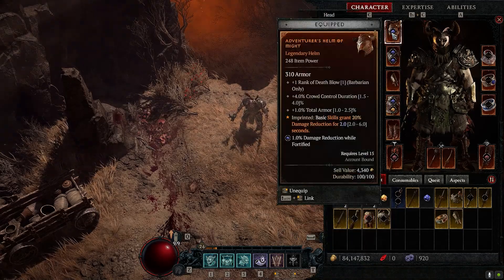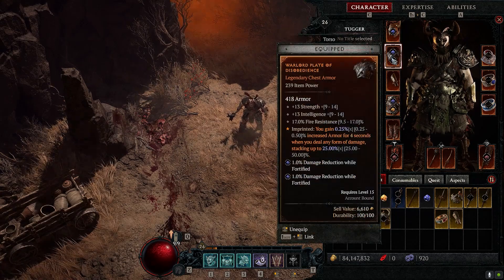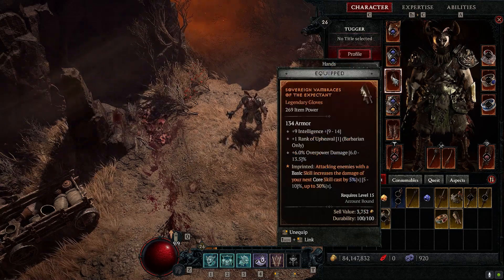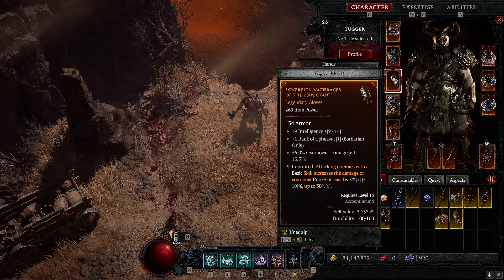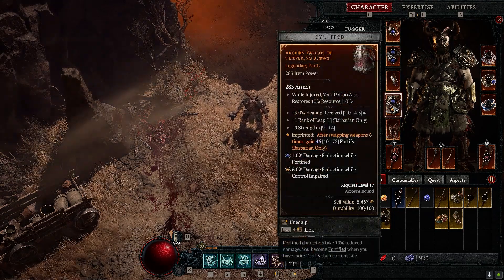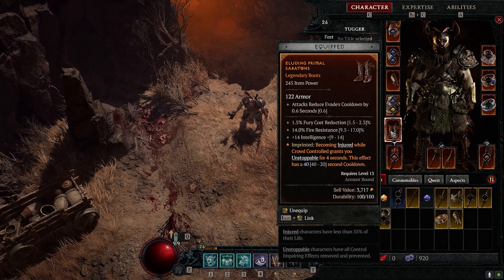First off, Aspect of Might — basic skills grant 20% damage reduction. Aspect of Disobedience gives a stacking armor buff up to 25%. Aspect of the Expectant — attacking enemies with a basic skill increases the damage of your next core skill by up to 30%, stacking 5% at a time. Aspect of Tempering Blows — after swapping weapons six times, gain 46 fortify.